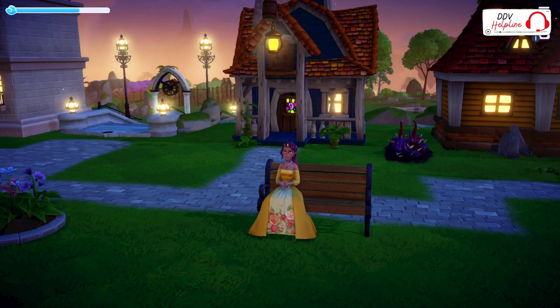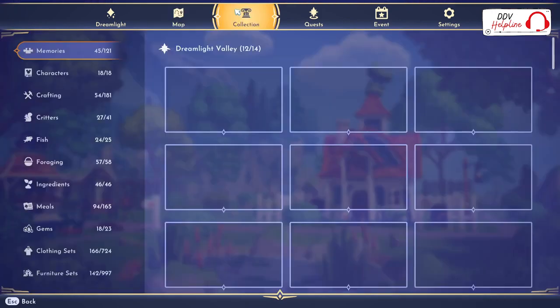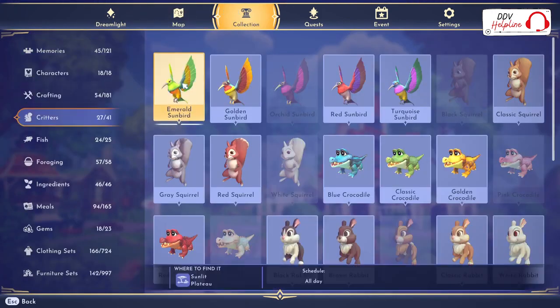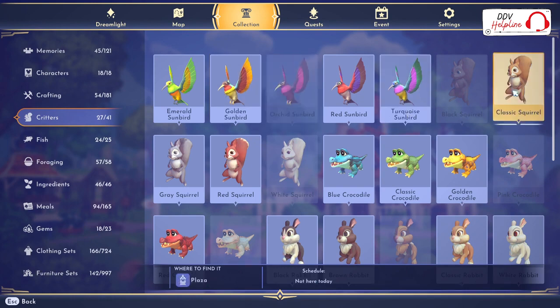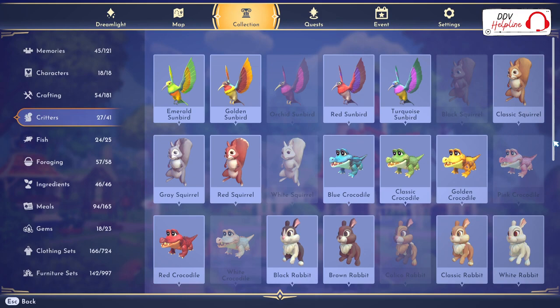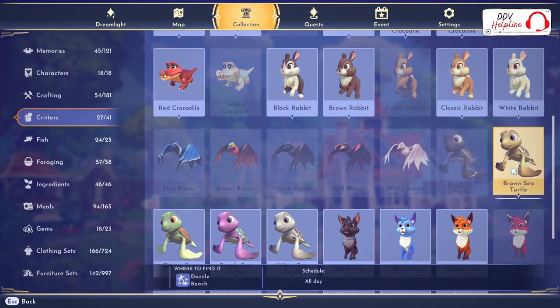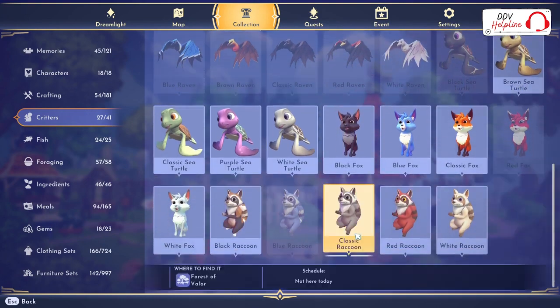This might be important because when you press escape you can go to collection and then go to the critters. Here you see all the critters that are in the game. We have sunbirds, squirrels, crocodiles, rabbits, ravens, sea turtles, foxes and raccoons.